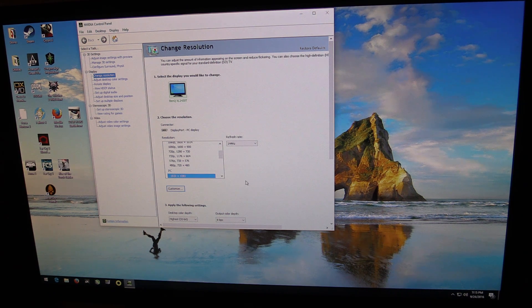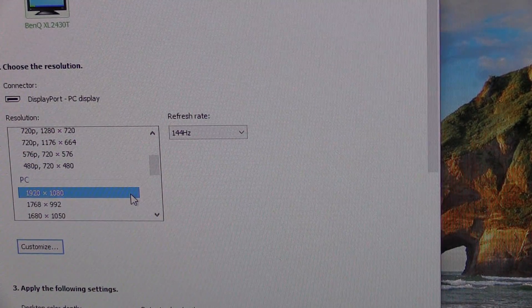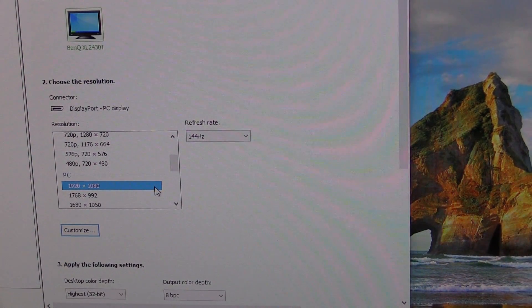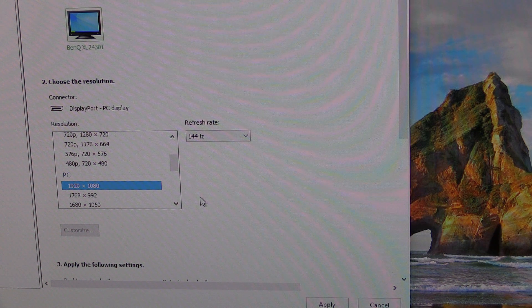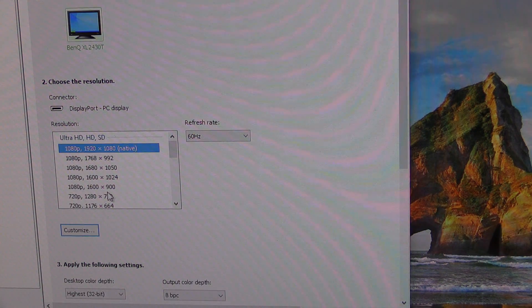Normally, when I game on a nice 144Hz monitor with DisplayPort, I use PC 1920x1080 because this is a 1080p monitor. But where it says Native, 60Hz is as high as you can go. Tell it Apply. So we've now sacrificed our 144Hz, but for this game it's going to be worth the sacrifice — for this game only. Now we're at 1080p where it says Native, 60Hz. We no longer have 144Hz available to us. So that kind of is a stinker, but it is what it is.